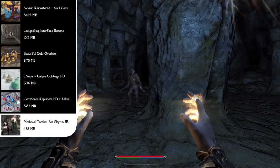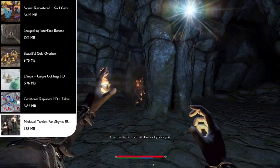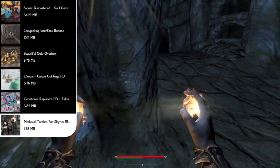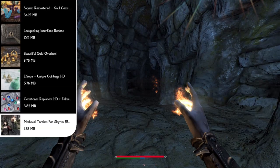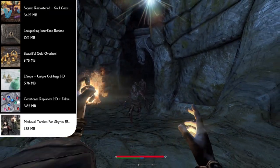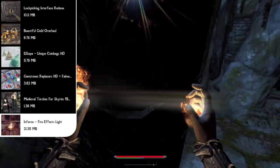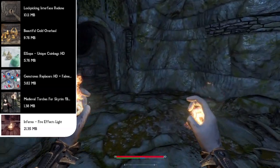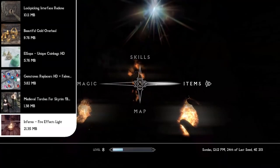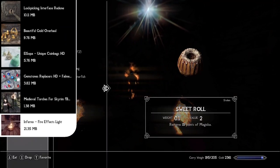Finally we can add the Medieval Torches for Skyrim mod, which completely changes all torches in the game with a medieval style custom torch with a 2K texture. And if we're changing torches, we might as well change the fire effects too — we can do this with the Inferno Fire Effects Light mod, which changes all fire effects in the game for example spells, fireplaces, campfires, braziers, torches, candles, and creature fire attacks. It's a complete rework of the meshes to properly add these visual effects.